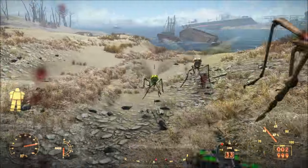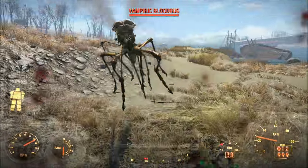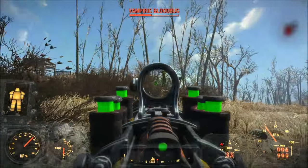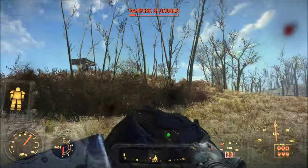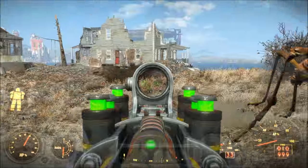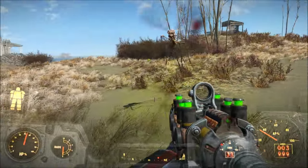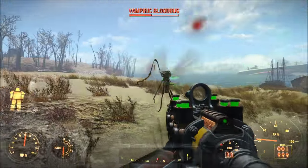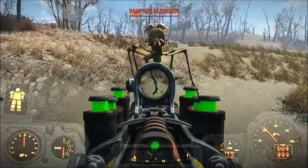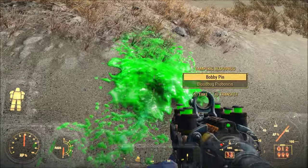Vampiric Blood Bugs also can lose a bunch of limbs and they could just keep on fighting. Plus, once you reach higher levels, they become relatively common and can spawn in packs, which can definitely keep you on guard. They're most common around swamp areas, and I've seen a bunch of them in the Glowing Sea. They do drop somewhat useful items though. The first is the Blood Bug Proboscis, which is a source of acid. And then there is Blood Bug Meat, which can be cooked at a cooking station to produce Blood Bug Steaks, which heal for 105 hit points while simultaneously adding an additional 15 health points to your character's total max health.